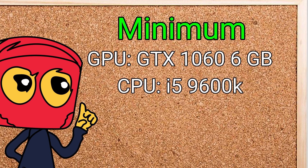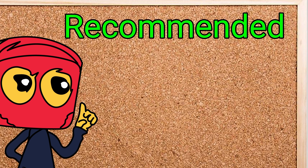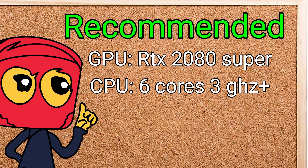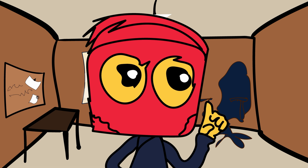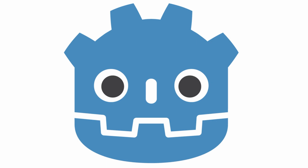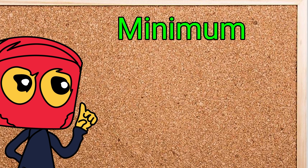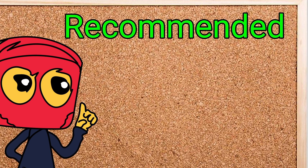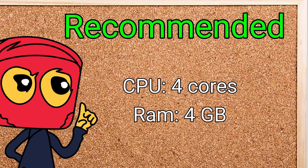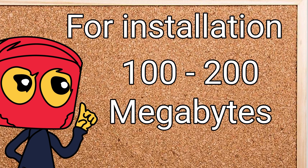For Unreal's minimum requirements: GPU GTX 1066, CPU i5 ninth generation, and 16 gigs of RAM. For the recommended requirements: RTX 2080 Super, CPU with six cores at 3 GHz or more, and 64 gigabytes of RAM, with at least 38 gigabytes to install the engine. Next is Godot Engine. The minimum requirements are a CPU with two cores, 2 gigabytes of RAM, and a GTX 460.